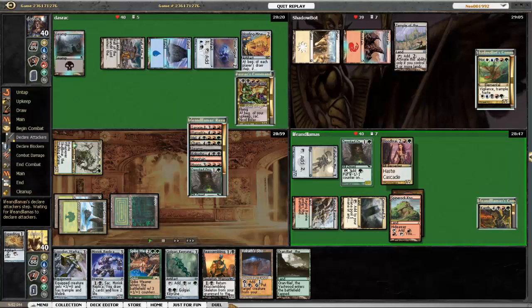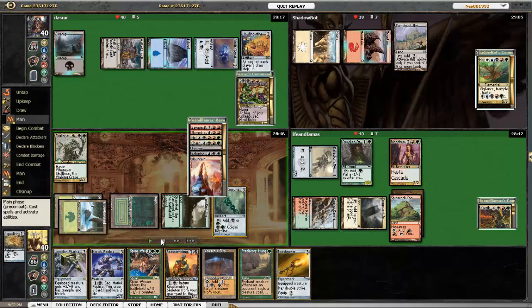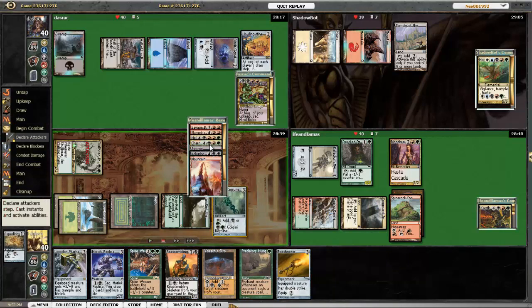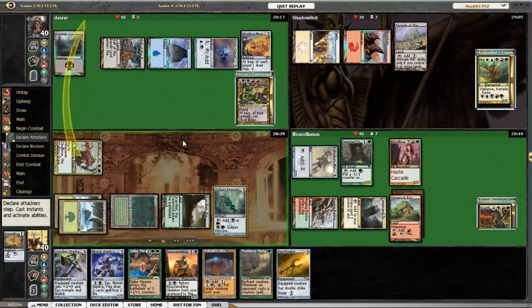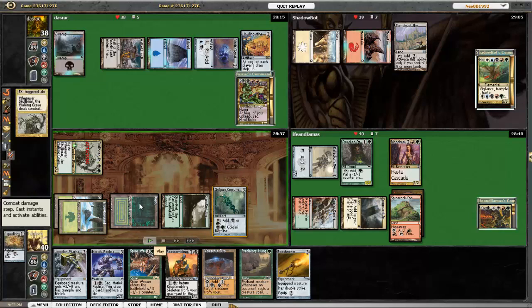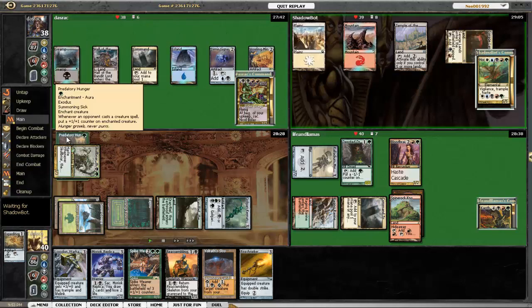Bolas plays Howling Mine, which was a little surprising. I'm not 100% sure what to expect, but I'm not going to turn it down. Karthas uses Bloodbraid Elf to cascade into Devoted Druid. He's got Moonveil Dragon, Kokusho, Skarrgan Pit-Skulk, Hellkite Overlord, Flameblast Dragon, and Savage Beating — so it's pretty aggressive, standard Jund power deck. On my next turn I attack Bolas, because it looks like Horde is a little mana-screwed, and then I put Predatory Hunger on Skullbriar. I fully expect to see a lot of creatures from Karthas to make Predatory Hunger work.